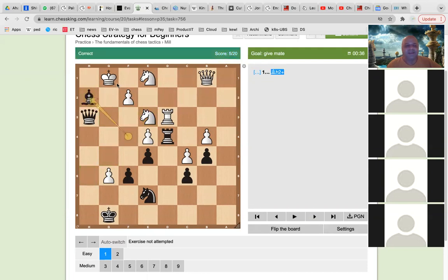Bishop to H2 — yes, Srishti, you are right, Bishop to H2. And King goes to H1. Now, Bishop to G3 is perfect. Because you know that now what will happen is Queen to H2 checkmate, and King to F1, and then Queen to F2 is checkmate.